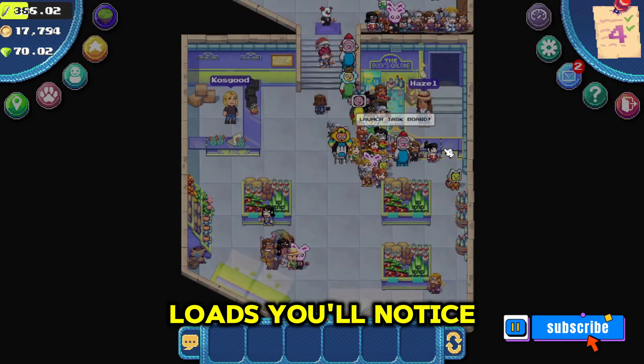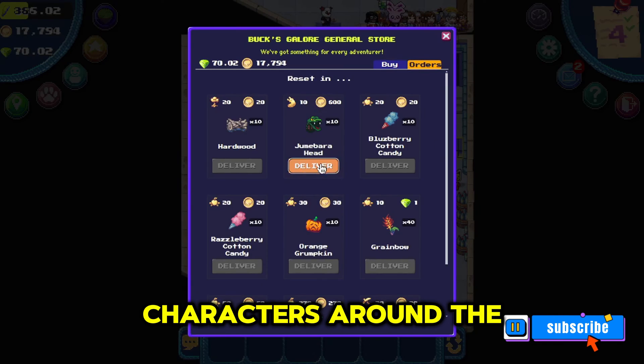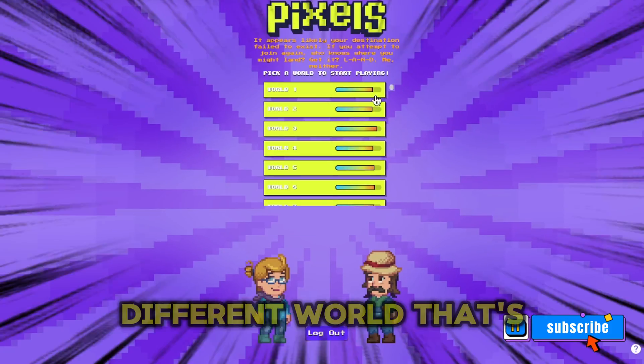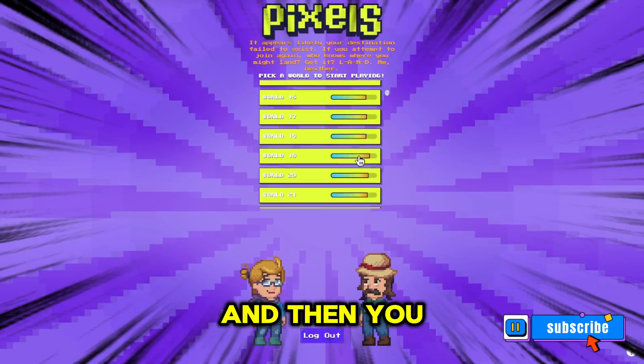Once the game loads, you'll notice that there are less characters around the server. Again, if you get kicked from your game, just try a different world that's not so busy, and then you shouldn't have any issues.